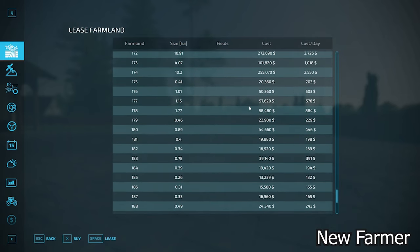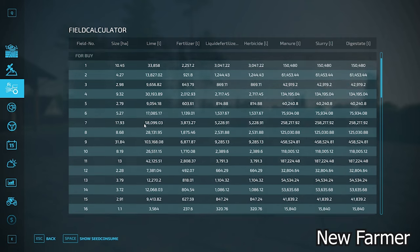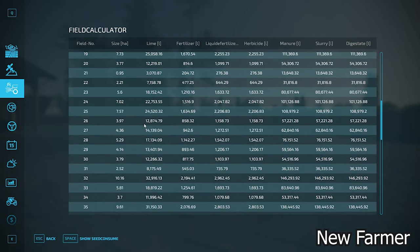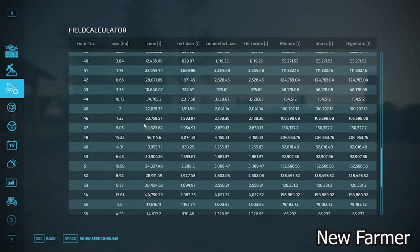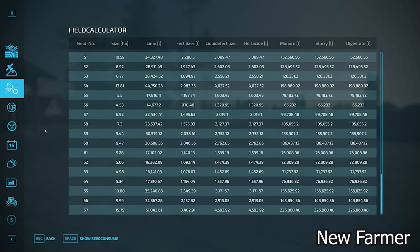Cross-referencing with our field calculator screen, we can see the specific sizes of each field. Fields range anywhere from one hectare all the way up to 30 hectares in size, so there's quite a variety of field sizes available on this map.